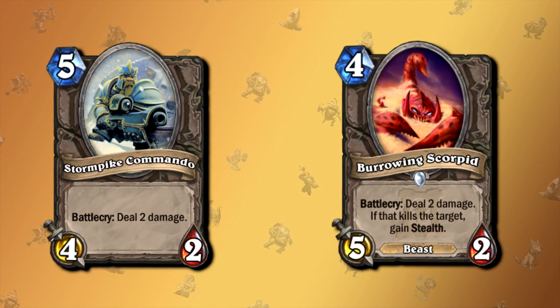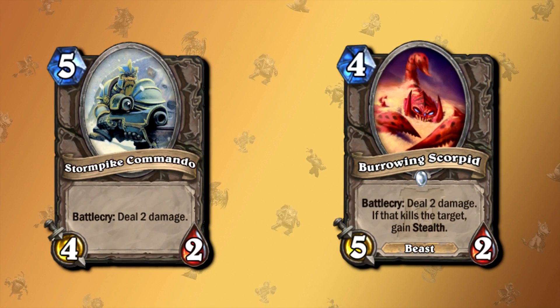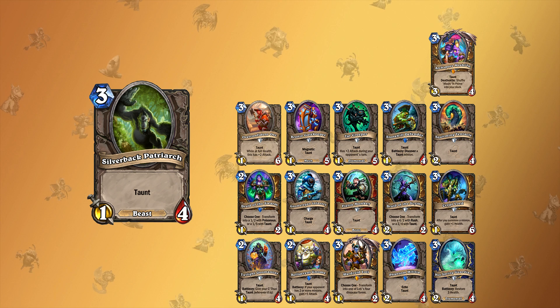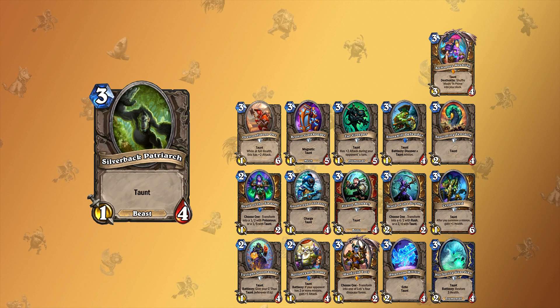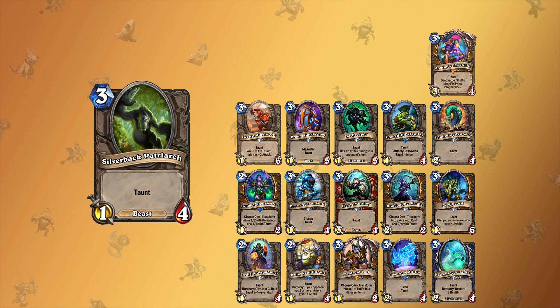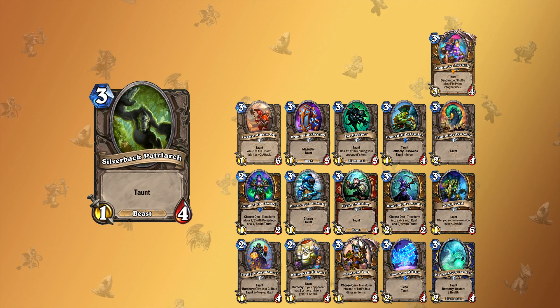We will not talk about the exact same things as in that video, where we just compare cards in the Basic Set to cards that get printed later on, but we will take a look at some reprints — cards that get created a couple years later after the original card came out — that just make the old card completely useless. While the number one card that comes to mind is obviously Silverback Patriarch, as there are like a dozen plus cards that have the exact same stats or better for the same mana cost, we will only look at a couple basic cards and focus more on cards from older expansions that got reprinted and made better.